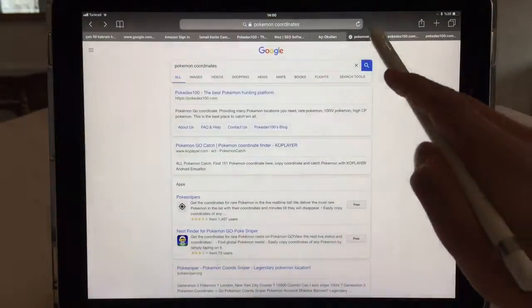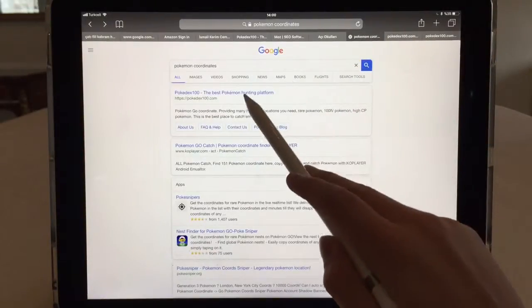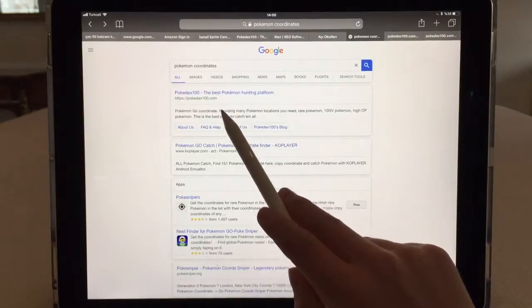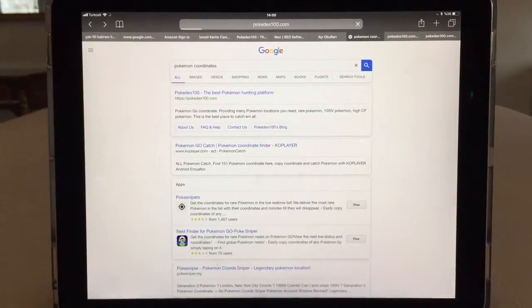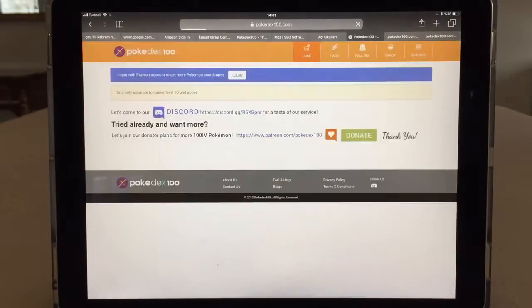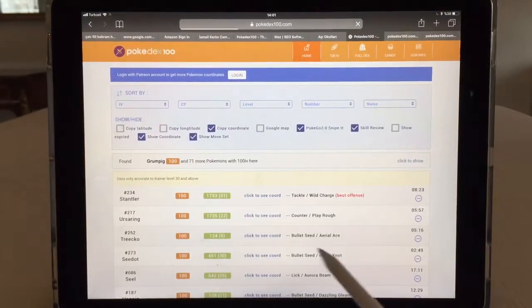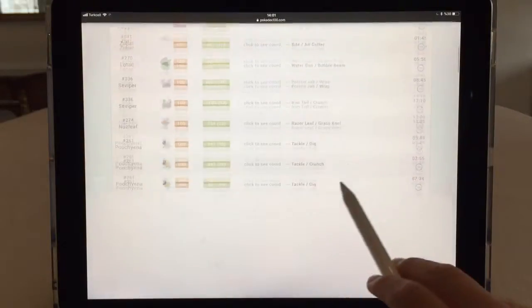First, go to Safari and search 'Pokémon coordinates'. Then go to PokéDocs 100, the best Pokémon hunting platform. Here you're gonna see some coordinates.